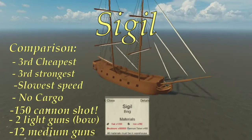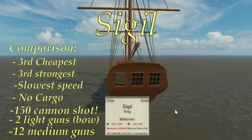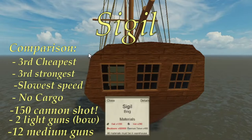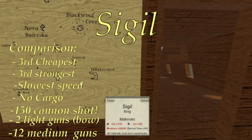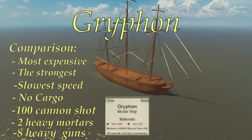The Sigil is the third cheapest ship, it's the third strongest, it has the slowest speed, no cargo, and it can carry 150 cannon shots — the most out of the four. It has a total of 14 guns. You can get the Sigil at level 10. The Griffon is the most expensive and the strongest ship out of the four. It's slow, has no cargo, it only carries 100 cannon shots, but it's got 10 heavy guns, 2 of them mortars. You can get the Griffon at level 12.